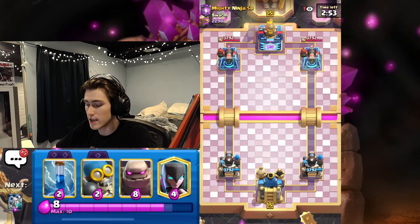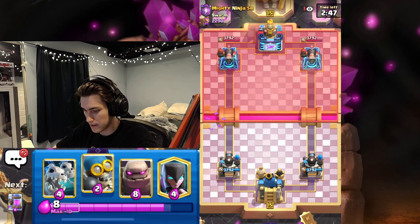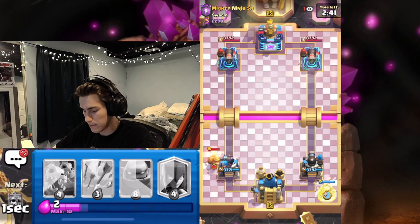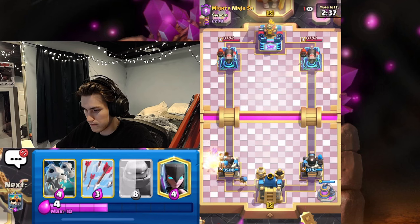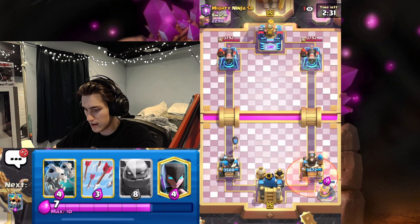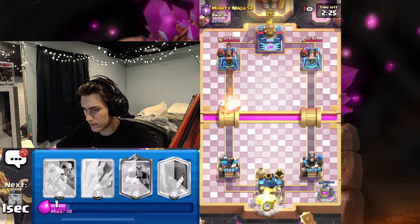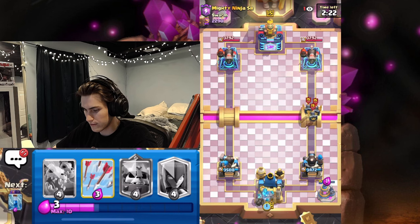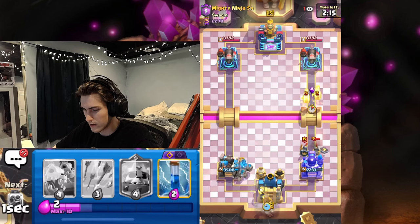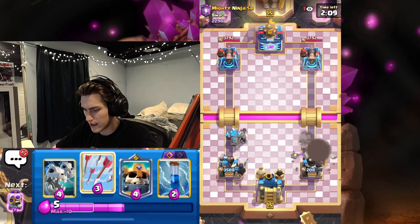We are looking for our third win in a row. He goes Bats and Zap. I'll go Bomber. He goes Miner - I'll go Pump. He might have Poison. He does. Predictable. So since he did that, I'm just going to go Golem. I'm going to ignore the Miner going to my tower - it's going to get a ton of damage. I'm going to do my best to ignore it and do a split push.